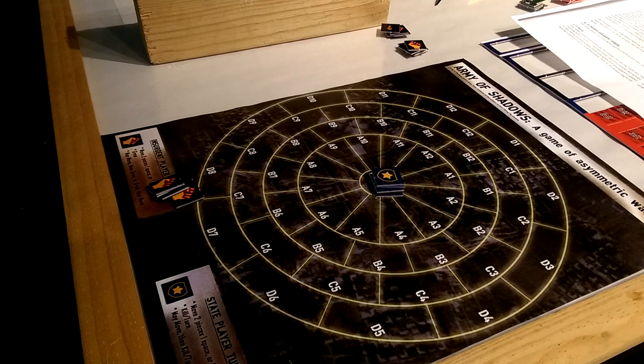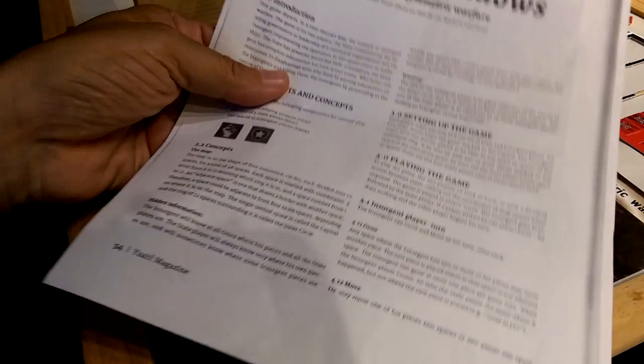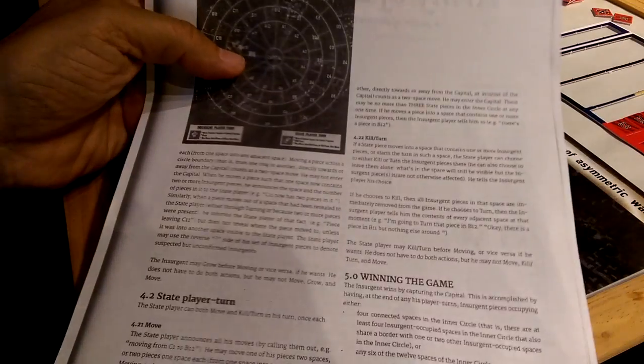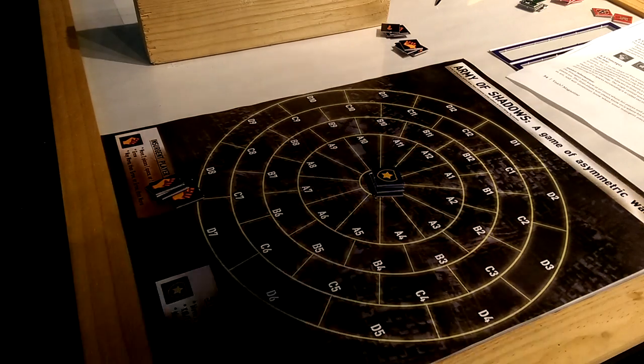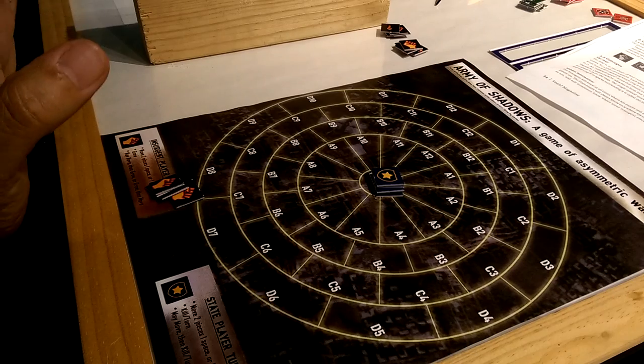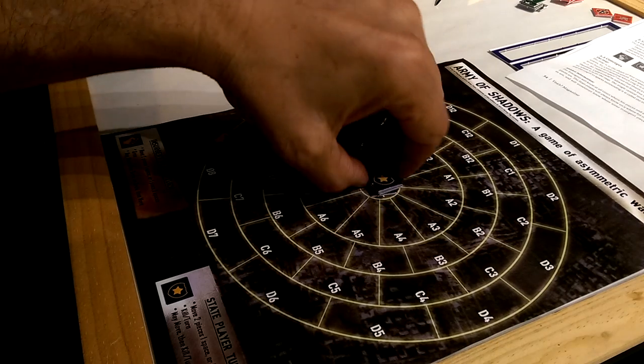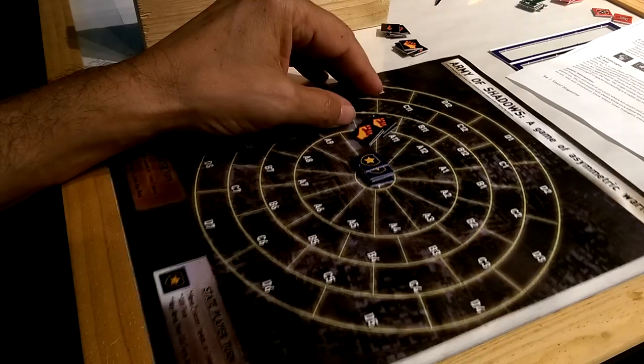That is probably a good sign that the game is interesting, and a bad sign for my ability to read and retain rules. In the previous video I read the one and a half pages of rules and, being the gaming genius that I am, totally got it all down cold. Now, what you're allowed to do in this game called Army of Shadows: each unit, each stack — this is the state here, these are the enemy insurgents here.